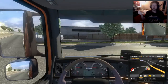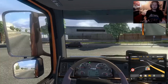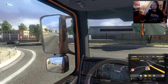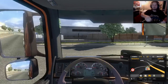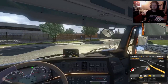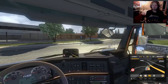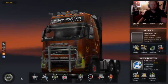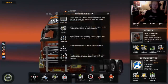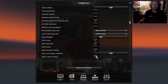Especially when you're on the highway and you want to overtake or change lanes — you're like, oh I need to go to the left lane, and then suddenly you're just driving into the side of the road because the blinker camera is looking the wrong way. That's really annoying. So I usually turn that off, and let's turn it off right now before I forget.